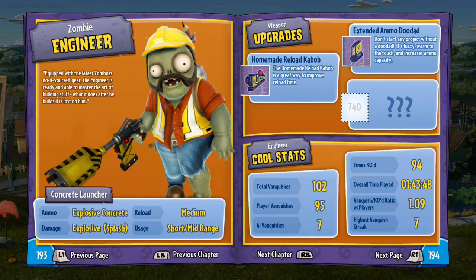The Concrete Launcher is his main weapon, with ammo and explosive concrete. The damage is explosive splash, and any direct hit will be a critical hit, which is very cool. The reload is medium and the use is short to mid-range — kind of like a shotgun. Upgrades include the homemade reload for faster reloading, extended ammo doodad for increased ammo capacity, and an upgrade for more damage to the Concrete Launcher.